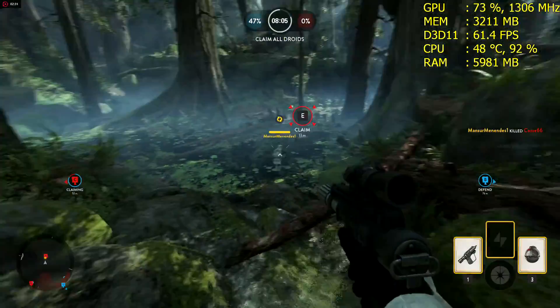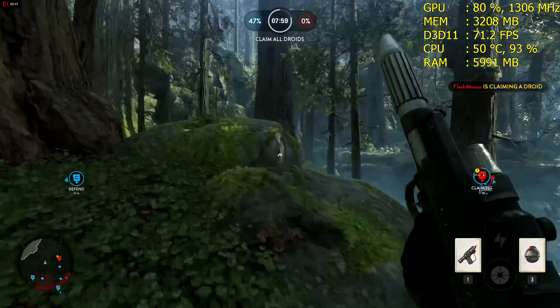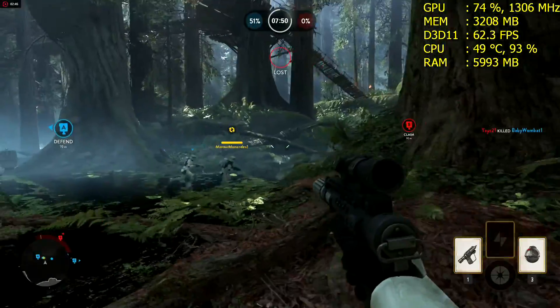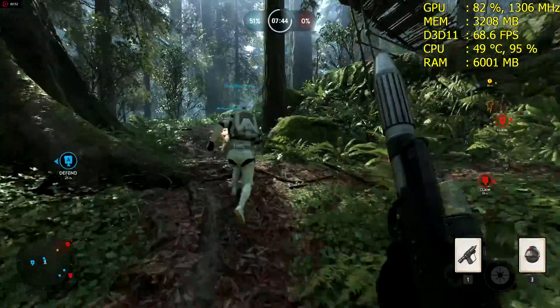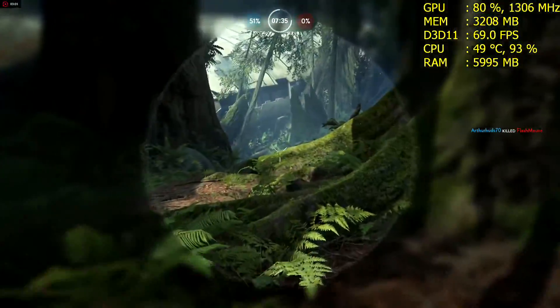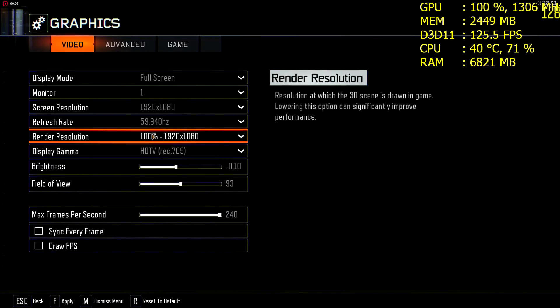The games tested will include Call of Duty Black Ops 3, Middle-Earth Shadow of Mordor, Grand Theft Auto 5, and Star Wars Battlefront. In the top right corner of the screen you can see the GPU usage as well as the core clock. Below that we can see the memory usage for the video card, under that is the actual FPS, then we have the CPU degrees and CPU usage, and below that the RAM usage.